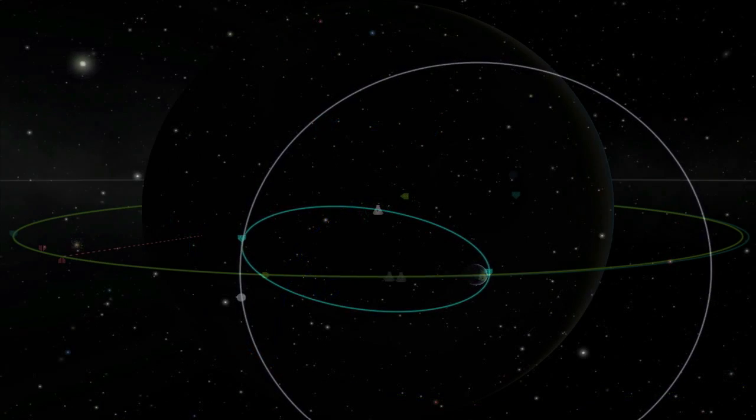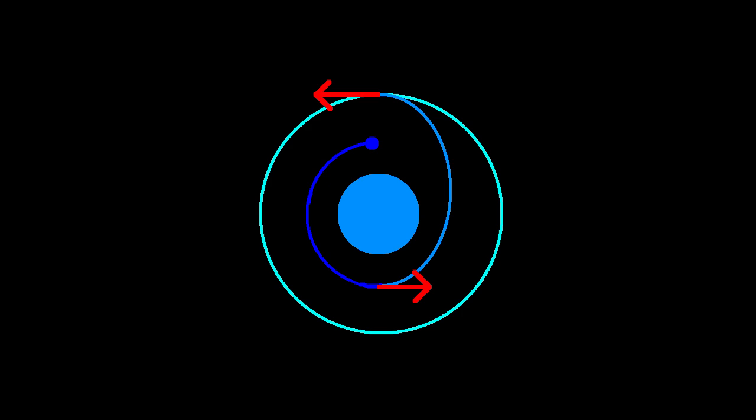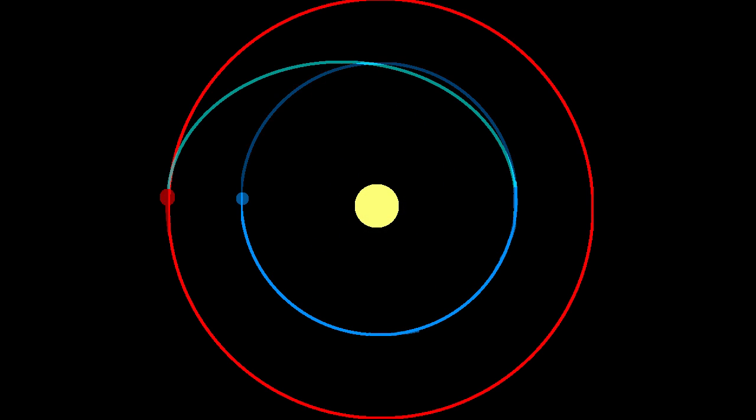Now, we already know how to get to the moon, we know how to rendezvous, so you guys should know the drill by now — Hohmann transfer all the way! You need to get to a transfer orbit, with Kerbin's orbit at one end and your target's orbit at the other.